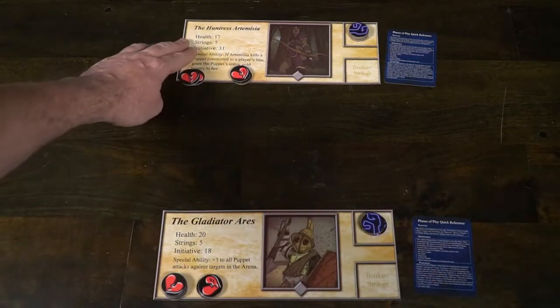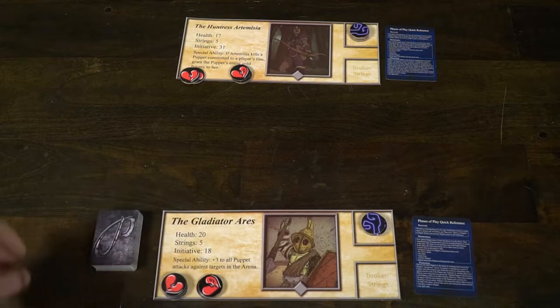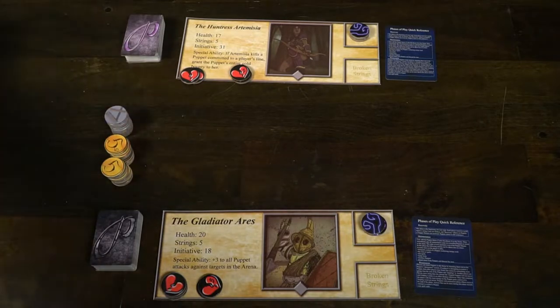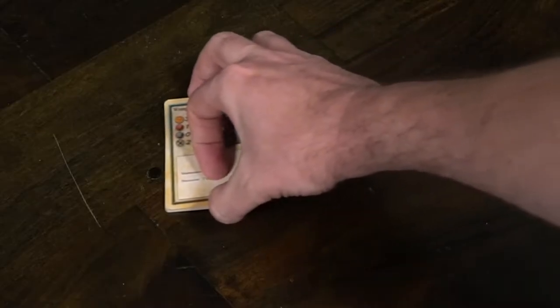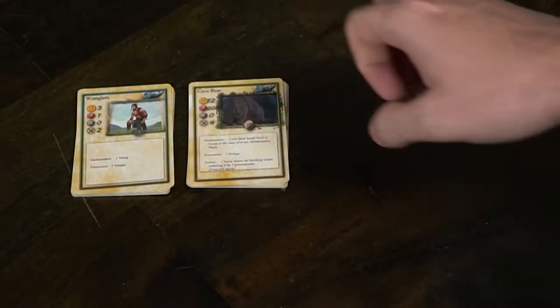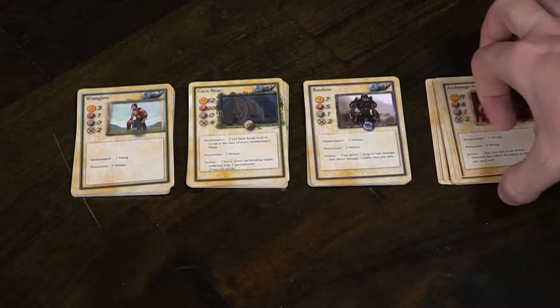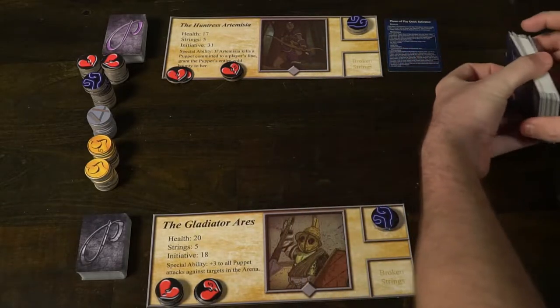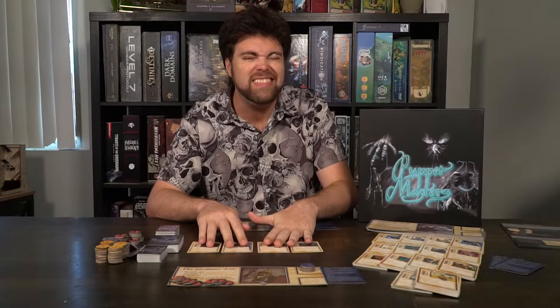After selecting your puppet master, you'll get a player reference card, then retrieve your item and spell card decks, shuffle them, and place them face down within reach of all players along with every type of token. Then each player in initiative order selects one deck of puppets. There are different types — forest, water, Necromancer, and Cthulian mythos — each representing different styles of play. Each player alternates selecting a deck, then all four decks are combined, shuffled, and placed face down in the middle of the arena. Deal out two plus the number of players cards face up in the arena.